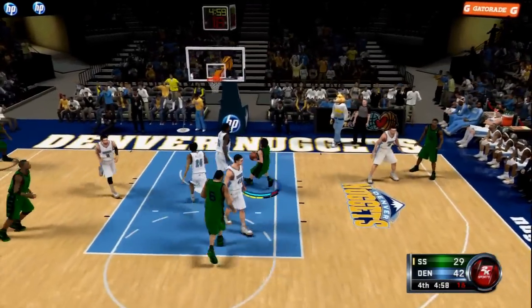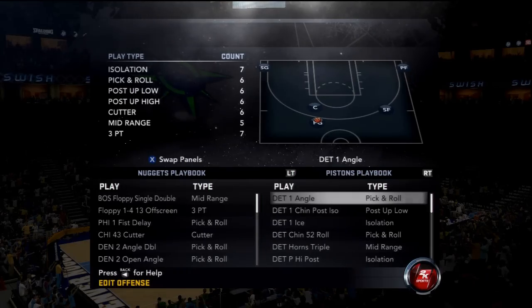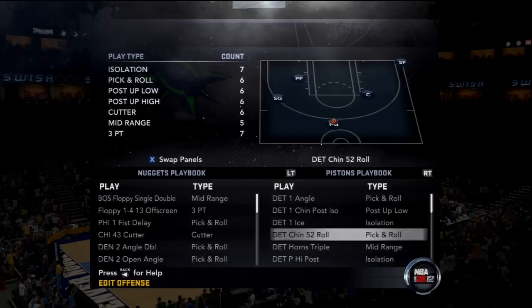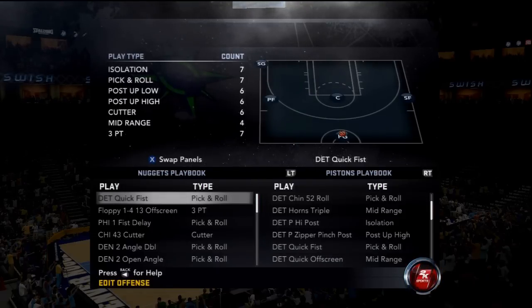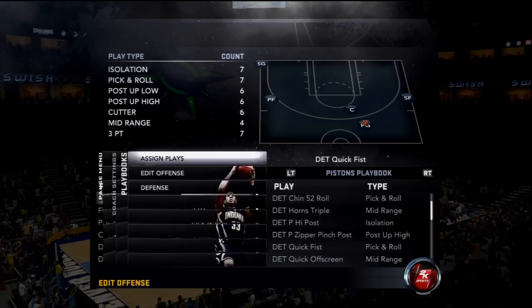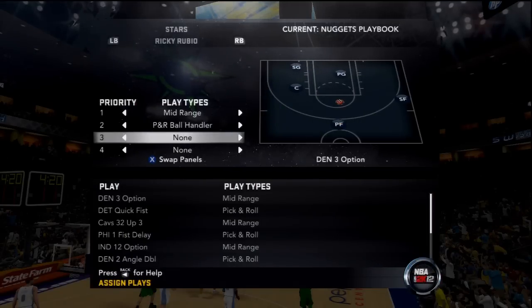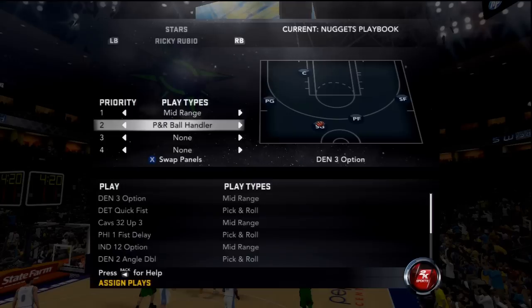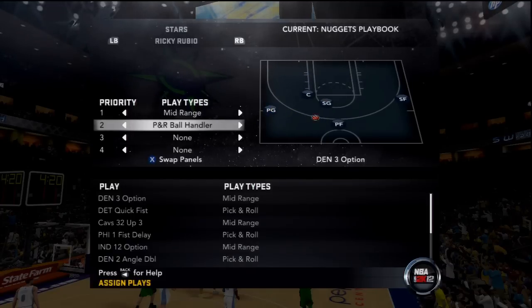Last, I'm going to have a little pick and roll play — very simple, Ricky Rubio. So that was just a basic pick and roll play where you just hold right bumper or left bumper. I switch and go to the Pistons playbook — I'm looking for a good pick and roll play for Rodney Stuckey. I find one, switch it in edit offense, go to assigned plays, go to Ricky Rubio's page, and put it as my second priority play type. I see it right there — Detroit Quick Fist — and it looks pretty nice.